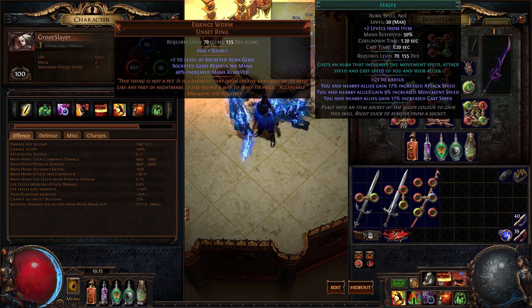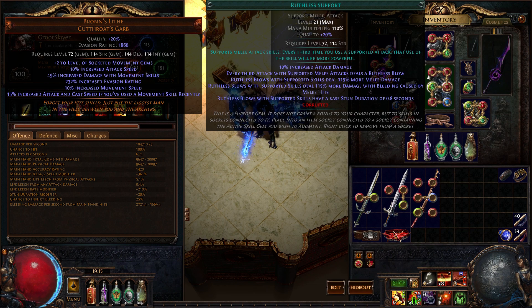Essence Wyrm with Haste is a really good ring and a really good setup for the build. The increased attack speed synergizes really well with Ruthless. One note about Ruthless — be careful with it because you can die to Reflect, even though you are a Slayer and get reduced Reflect damage taken. It's still possible because you hit so hard with a third hit that you can one-shot yourself. I've done it. It sucks.